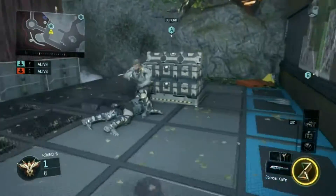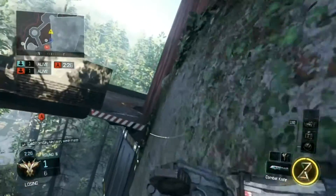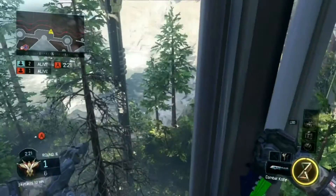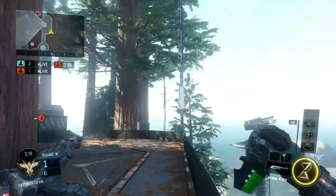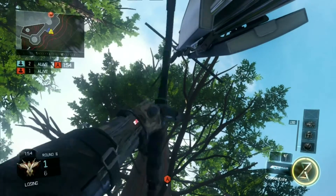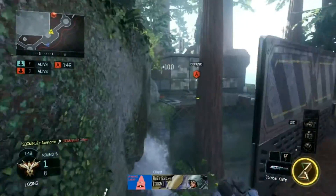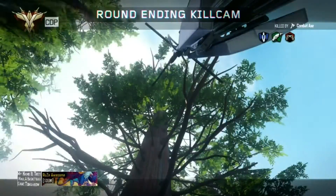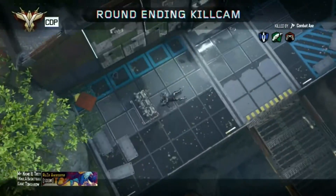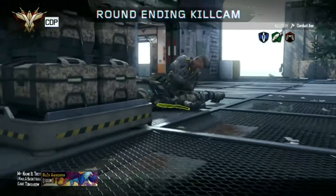So the very first spot on A bomb is going to be right there. Get right up in the corner, run right into the corner, look all the way up. Wow, did that bank off something? It better have banked off something. In the fucking leg again — what the fuck.